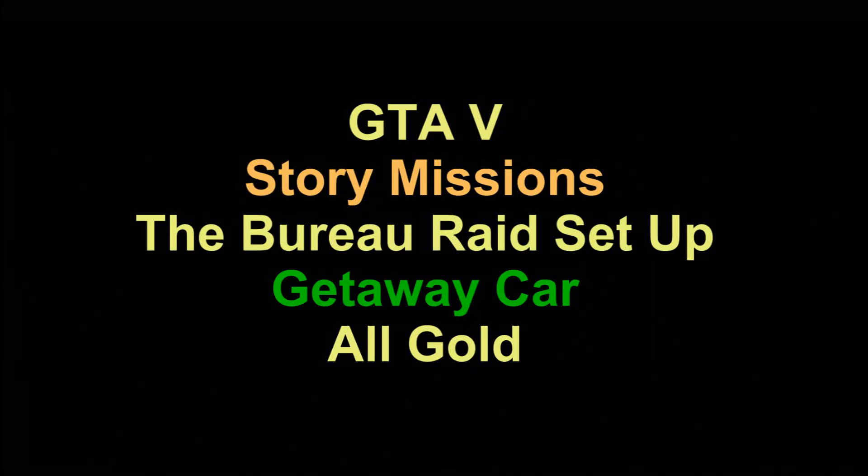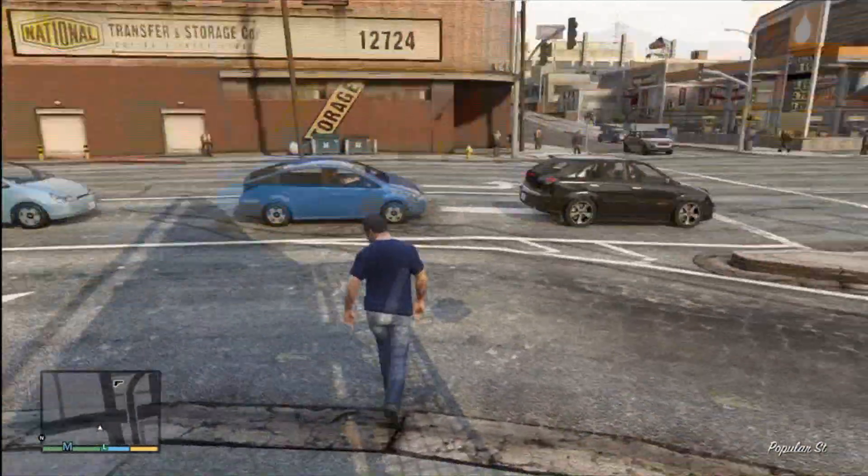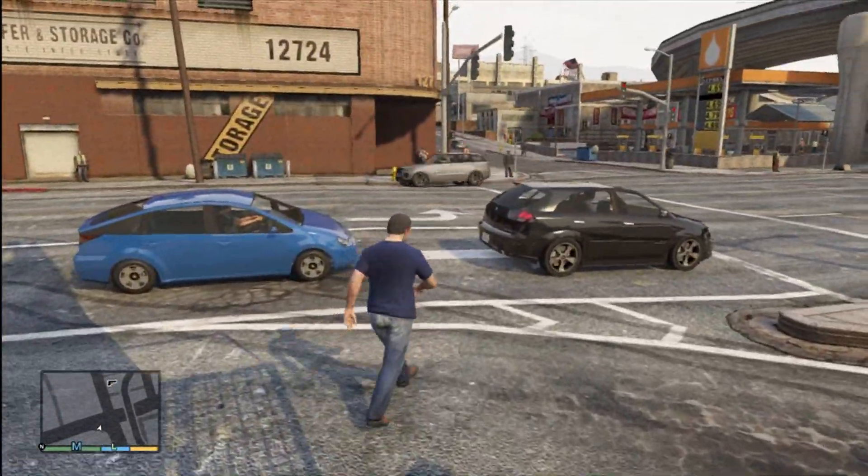GTA 5, we're doing the story missions. This is getting set up for the Bureau Raid. The first part is we've got to get a getaway car and stash it. We've had to do this in some of the other scores that we've done.